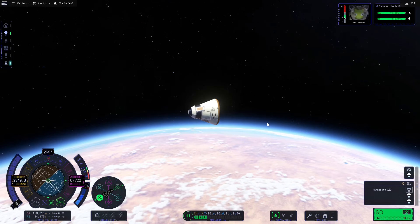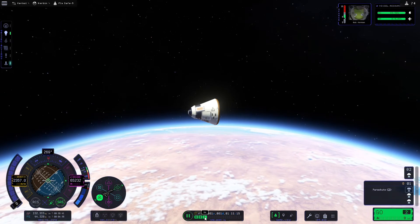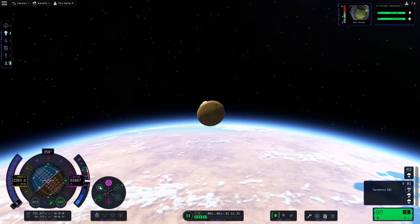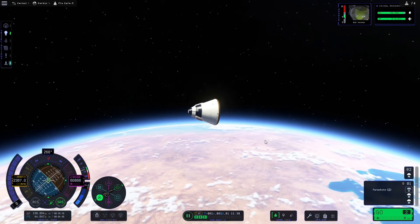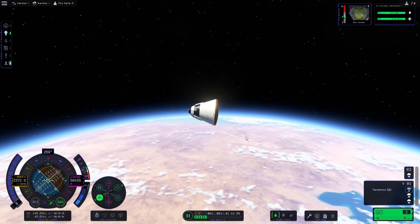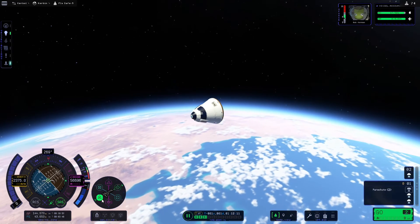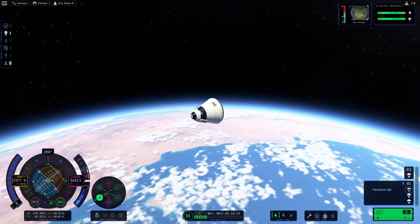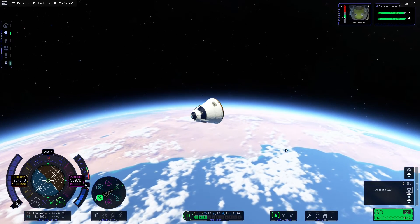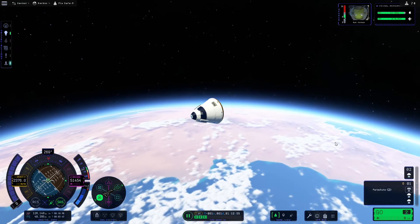When you go below 70,000 meters the warp will automatically drop to four times warp, which means the ship will remain pointed at whichever direction you currently have it locked. We want to make sure the heat shield is pointed into the atmosphere by going retrograde on the SAS control wheel. Now it's just a matter of waiting until we get into the atmosphere and then I'll go through the final parts of landing on the surface of Kerbin.